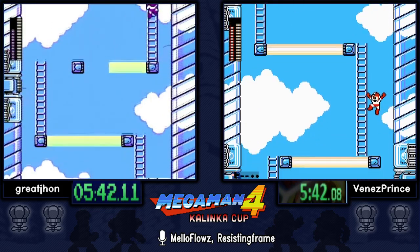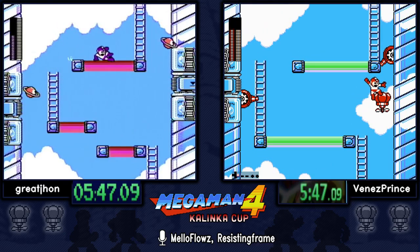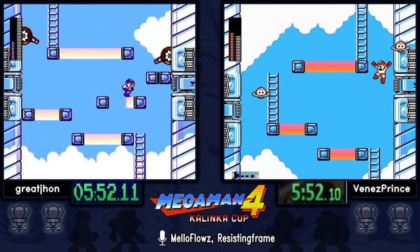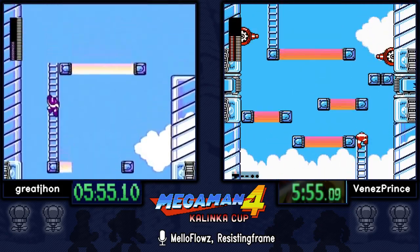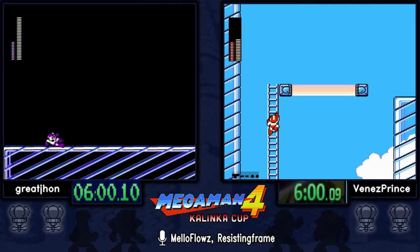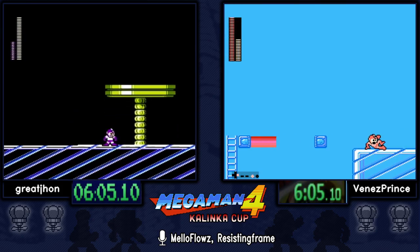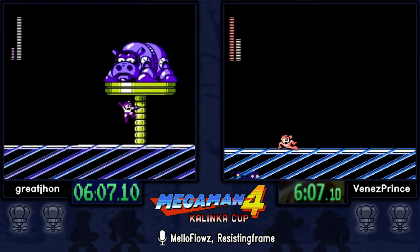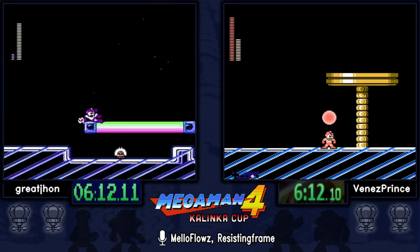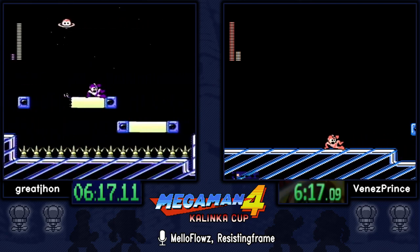Venez is trying to use the balloons to skip these rooms by damage-boosting through the turrets, but having problems on that second screen. Great John is just using Bright to freeze everything. Balloon is the faster strat if you can utilize them on the walls, but it's tricky — you put it in the wall and they despawn, but even during that popping animation the hitbox is still there, so you can jump off it if you're fast enough.